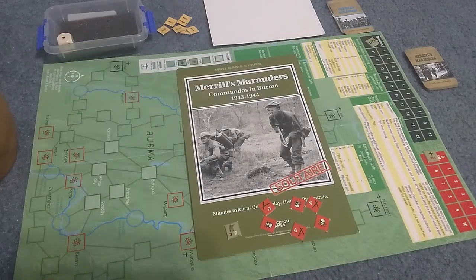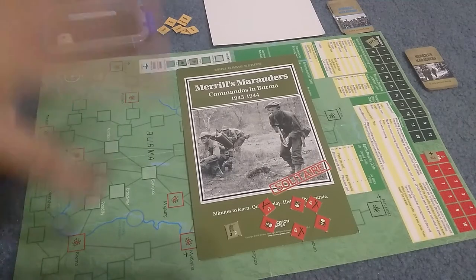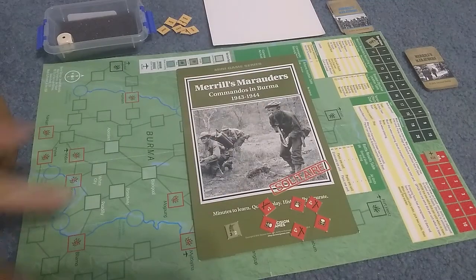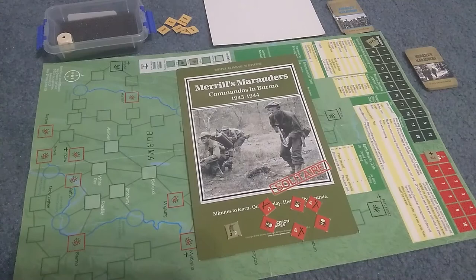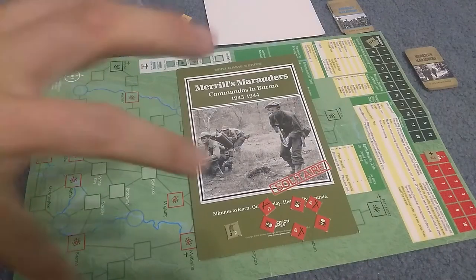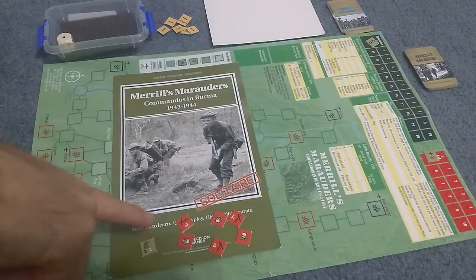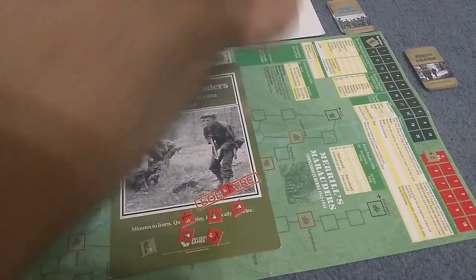This is a simulation of Captain Merrill, who led his commandos in fighting the Japanese in the country of Burma. Rather than run you through all of the rules, I'll just point out it's not technically a Hex Encounter wargame — it's actually a point-to-point. It's a solo wargame, and what we're going to do is draw a card to find our objective.